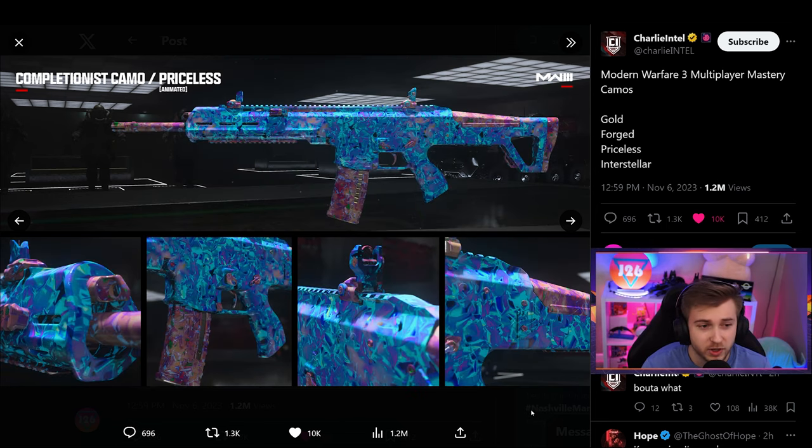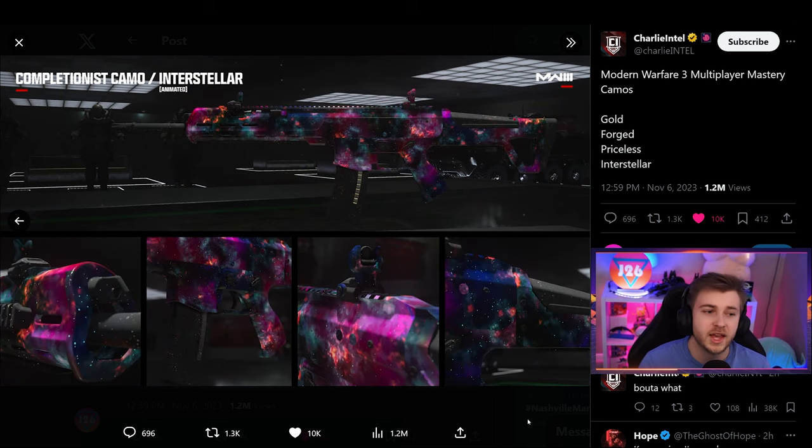Then we have the priceless camo, which is beautiful — it looks like a bunch of gems put together, and this camo is animated. We don't have any video footage of it animated just yet, but it looks like it has blue, pink, and some green in it. Really nice looking camo. And then we have interstellar, which is also animated — almost like another take on Orion, a little darker with some bright red spots sprinkled throughout. I think it looks pretty good.